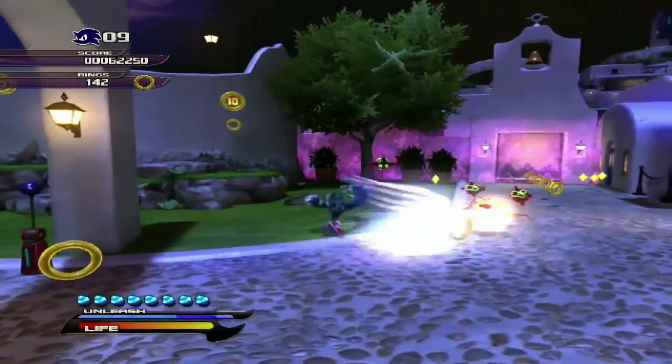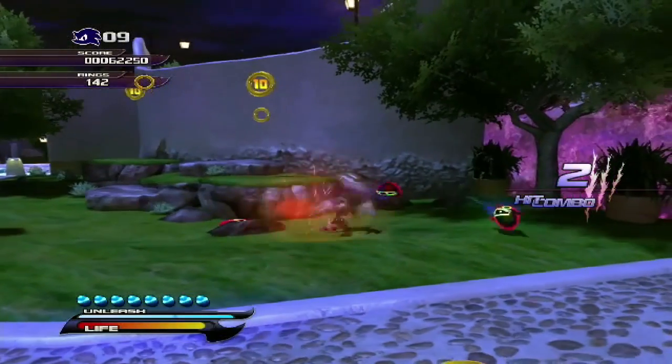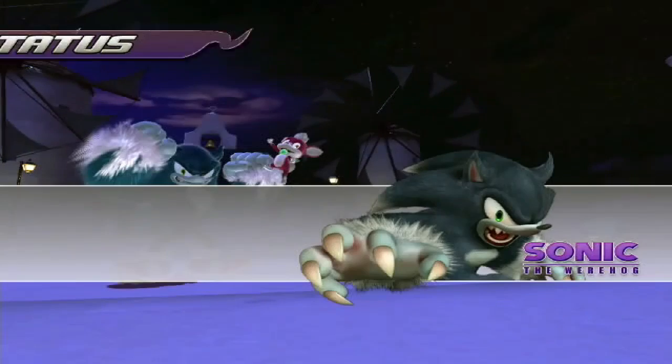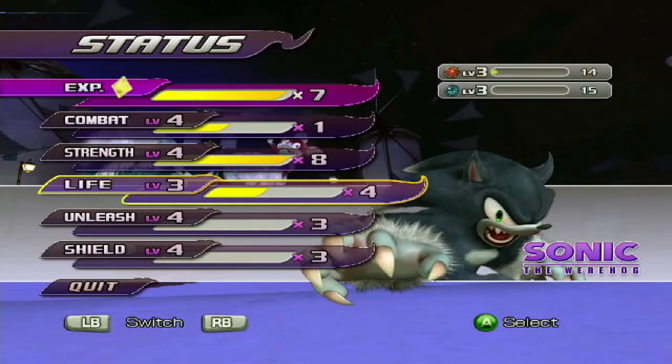We collected the book and the last Sun Metal. Look at our results again - we got artbook 64. Let's make sure we keep leveling up the light point more. Sonic needs to feel strong with more life - let's go another level. We're getting as much life as he can experience to keep him from taking too much damage.